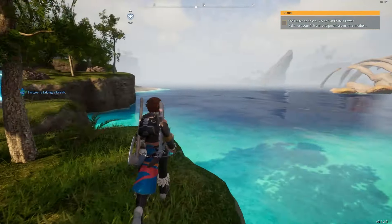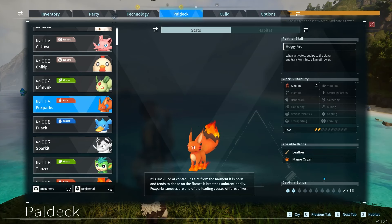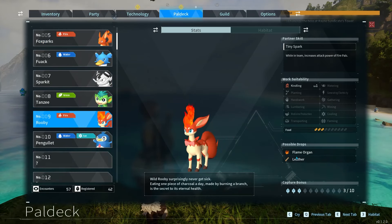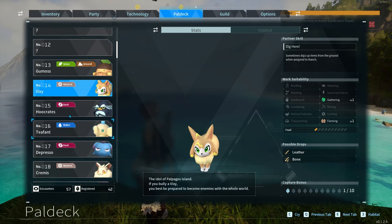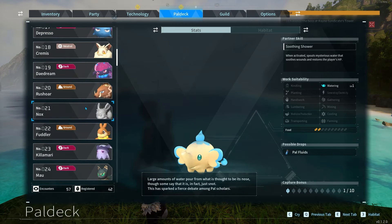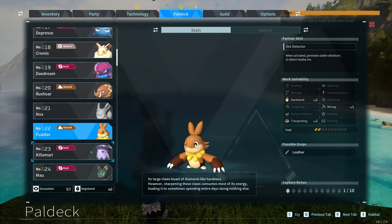Hey guys, today I want to show you how to get leather in Palworld. So to get leather, if you look at your PAL deck it actually tells you possible drops from certain PALs. So most of the Flames drop leather. Bixies drop leather, etc. I think also these guys, yeah. Rush Orders drop leather, Fuddlers, etc.